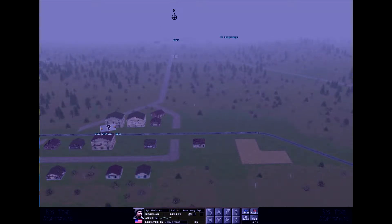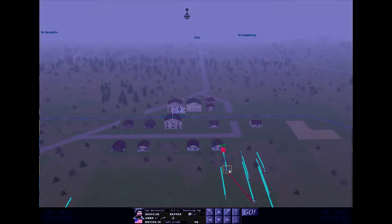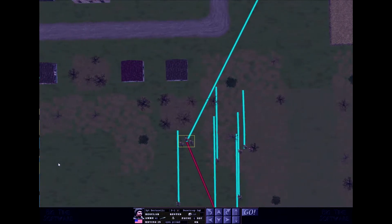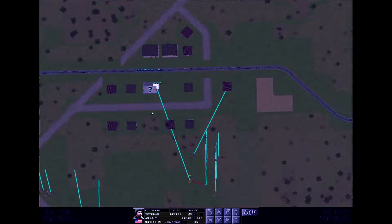Speed is of the essence. I can now direct these guys toward a heavy building — it's telling that it's a heavy building since it's going to be exposed to a lot of fire. The machine gun could go to the top floor, but if the Germans bring a tank I'll have no chance, so I might need to move them somewhere else.